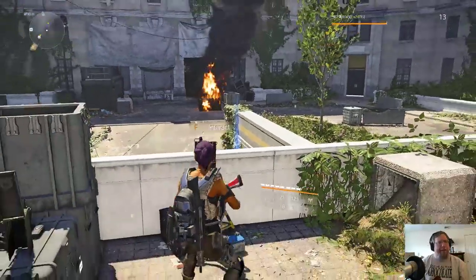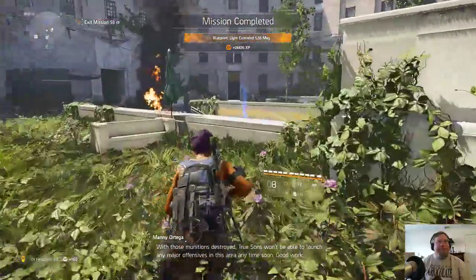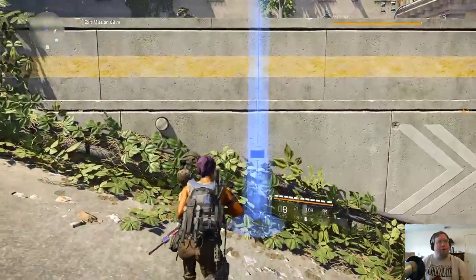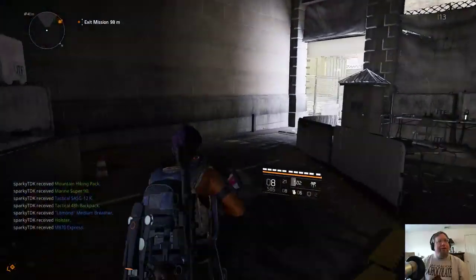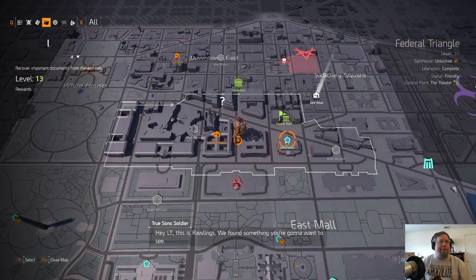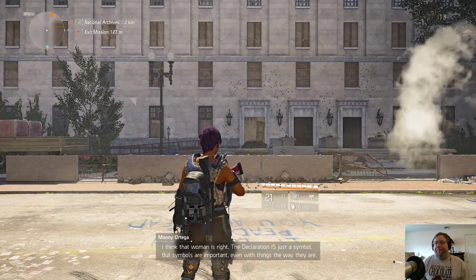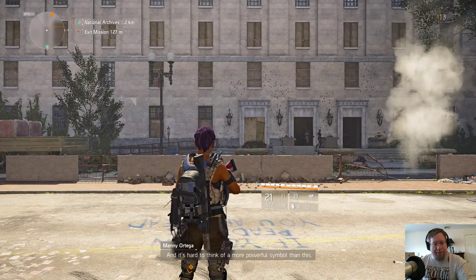Those munitions are destroyed - True Sons won't be able to launch any major offensives in this area anytime soon. And we got a water point out of it as well. So there you go - one side mission down, two more to go, and then we're on to a main mission. The declaration is just a symbol, but symbols are important - even with things the way they are, it's hard to think of a more powerful symbol than this.